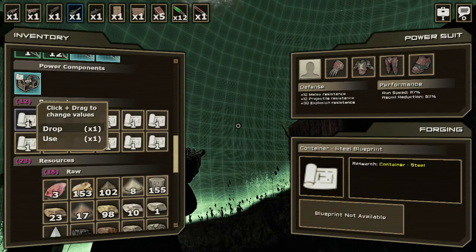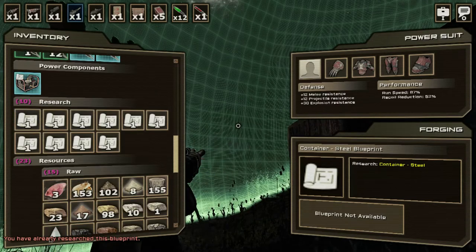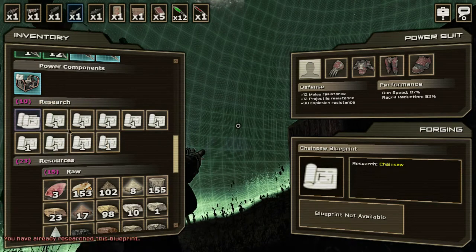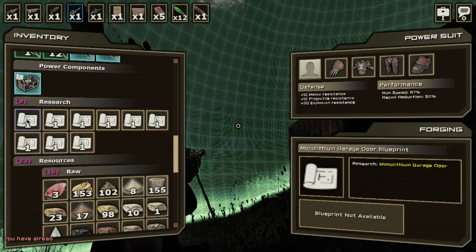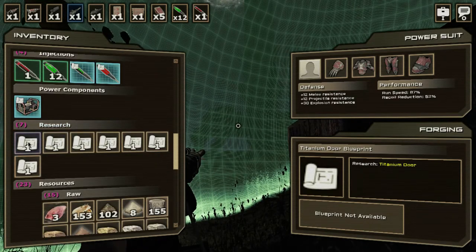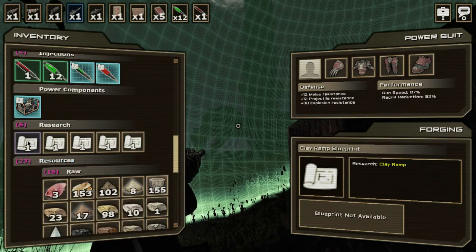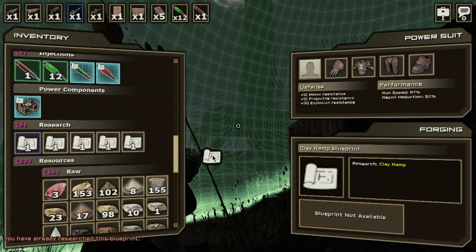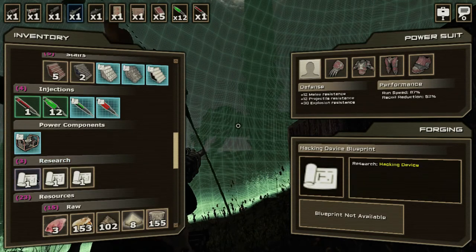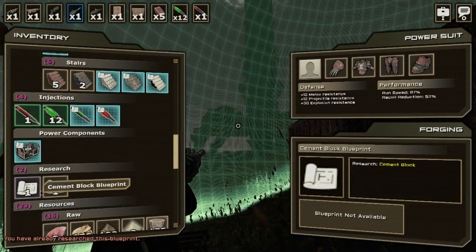I right-click on items to see if I have them — it tells me in the bottom left corner. Container steel, chainsaw — probably already have that. Oh, monolithium garage door — that sounds like a neat item. Cement ramp, I don't have that actually. Titanium door, floodlight — oh that's cool, we want that. Clay ramp — yeah we have that.